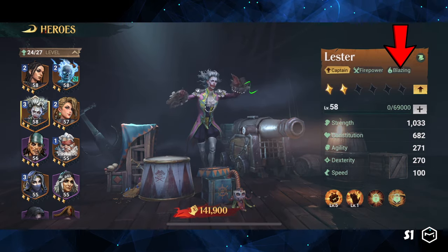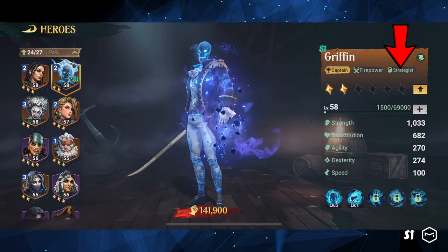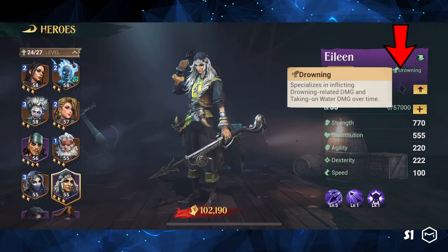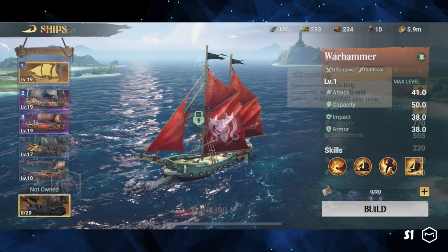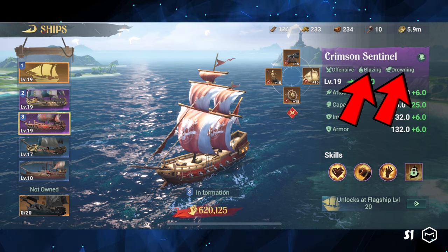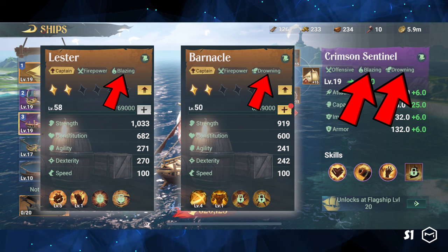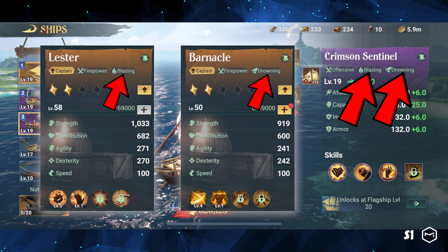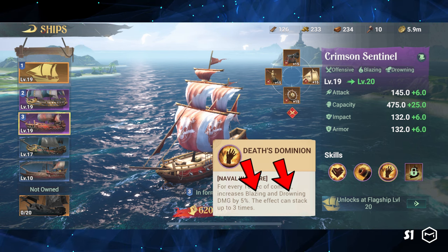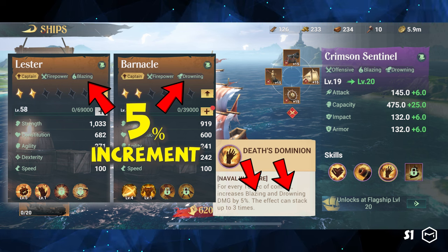Firepower heroes always have a specialization damage type, which can be identified by looking at their last tag. For example, Griffin specializes in strategic damage, Lester in blazing, Eileen in drowning, and so on. Small ships often come with damage type specializations, such as cutthroat damage from the Warhammer, strategic damage from the Fearless Princess, and blazing and drowning from the Crimson Sentinel. It is recommended that heroes and small ships with the same damage type be paired, because small ships usually have skills that affect only the corresponding damage type. For instance, the Crimson Sentinel comes with a third skill that increases blazing and drowning damage by 5%, so if you aren't using blazing or drowning damage type heroes, you can't get the benefits of this skill.